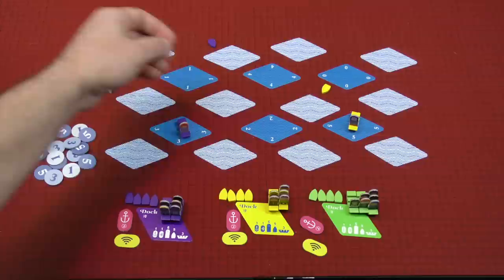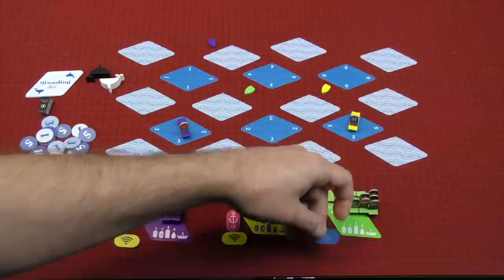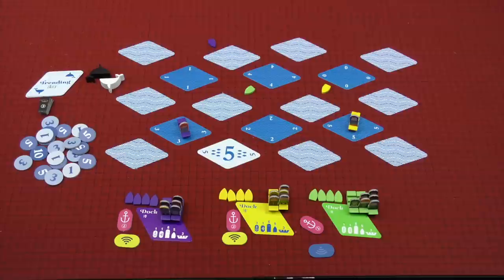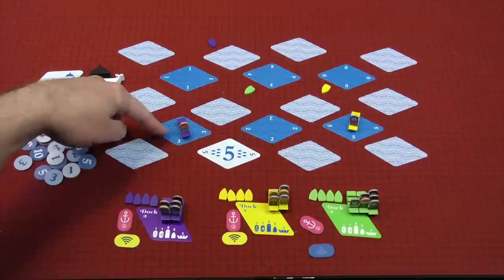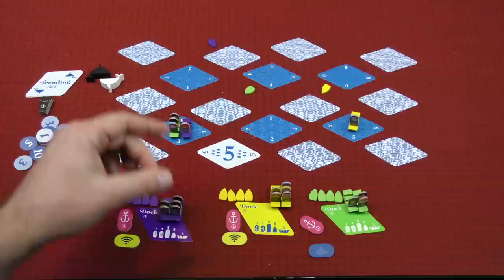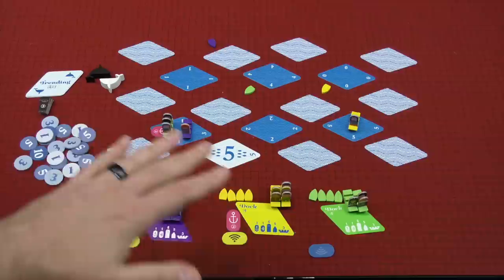Another thing you can do on your turn during an investigate-and-move action: the green player investigates and finds three fish, but they'd also like to know what's on another card. They can flip over their radar token — everyone has one per round — to flip a fish card face up, giving everyone that information. It's a way to glean more information publicly. So they know this card is a five and that card is a three — they think this is a pretty juicy spot and put their three-boat there. They also lay their anchor down.